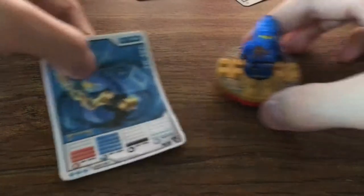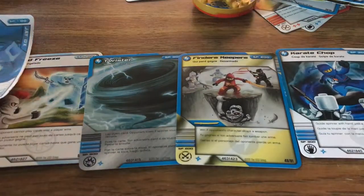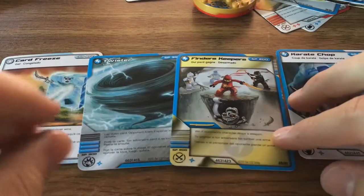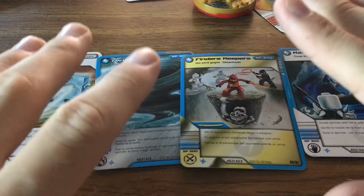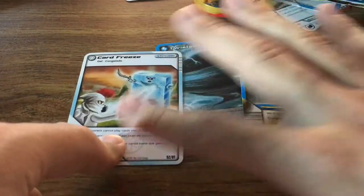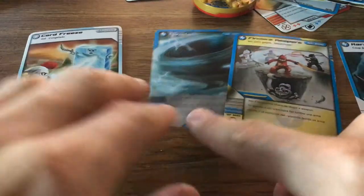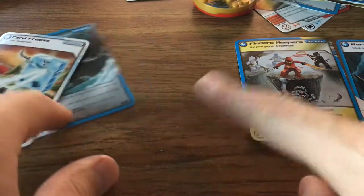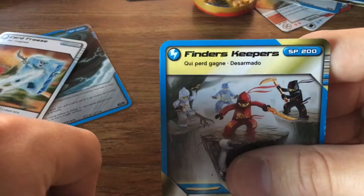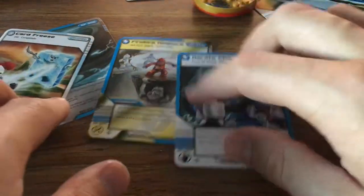This video's about JDX. Well, we have the card. I've already figured out what cards he would have. I sort of picked them out based on — obviously he has 500 Lightning, so I'll give him a bunch of lightning cards. But a lot of the other DX spinners, they kind of have one non-element card, so I threw in an ice card — just Card Freeze. Twister, because I love these kinds of cards. Finder's Keepers, because it's one of the few cards with JDX in it. And Karate Chop, because it's a very prominent J card.